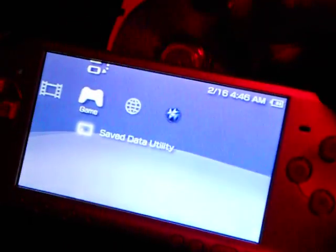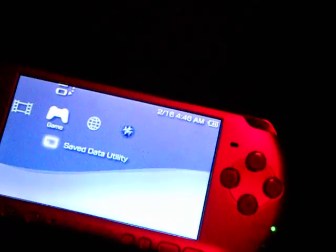I always have mine set to where it says Auto Start UMD — pick No. Now it is Tekken, as you can see. So once that is restarted, you can go ahead and put the memory stick back in. Scroll back down to Memory Stick.